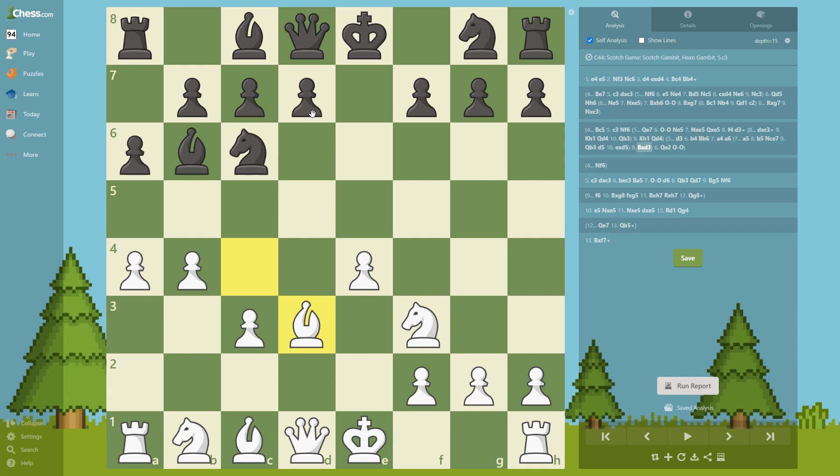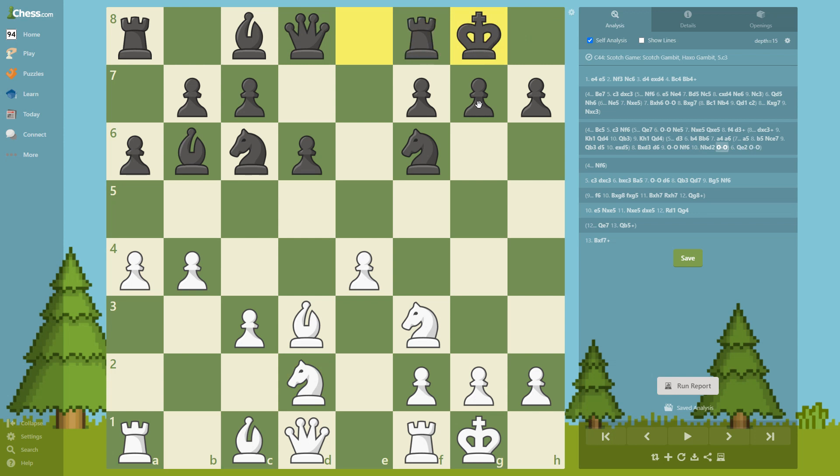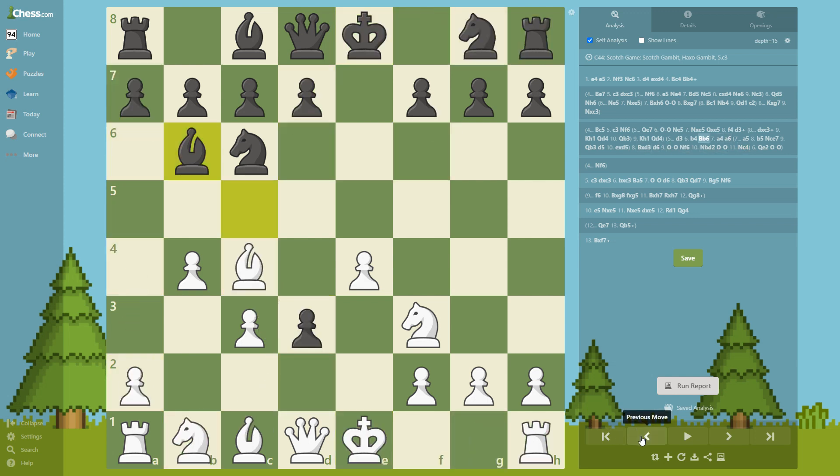Instead he wants to play a6. On a6 we take with the bishop on d3. Let's explore this line further: d6, castle, knight f6, knight b to d2, castle, and knight c4. This is a nice position for us to play — that's it for that move.